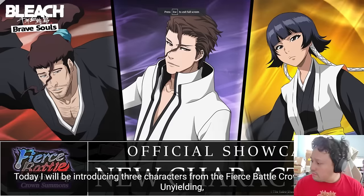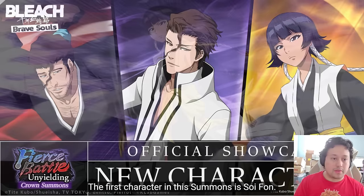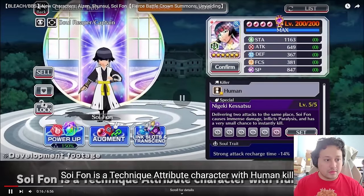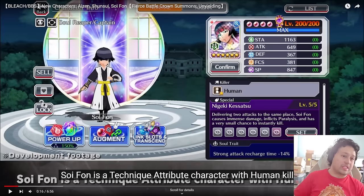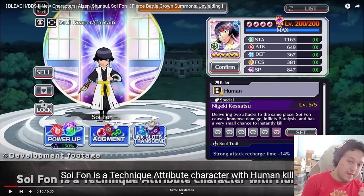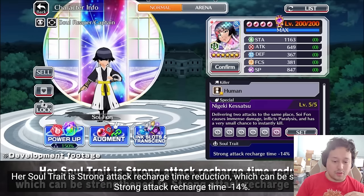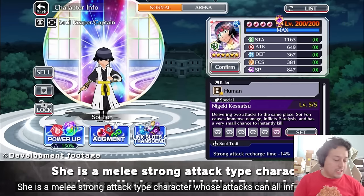I'm spending way too much time on this mid-month banner that I'm not even gonna summon on. BBS has been really really stale to the point where I don't really even care to make gameplay videos unless it's a new character. I kind of wish Klab would come out with more actual playable content, not just 'pull this character or get fucked' and then go watch other people play with this character.